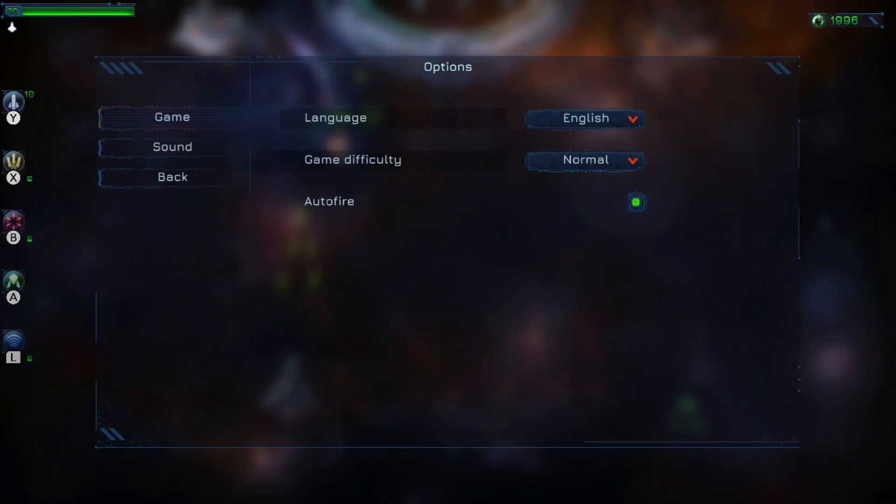The options are somewhat limited, but here they are. You can change the language, the difficulty, the sound, and the most important one is the auto-fire. Believe me, you want that one enabled.